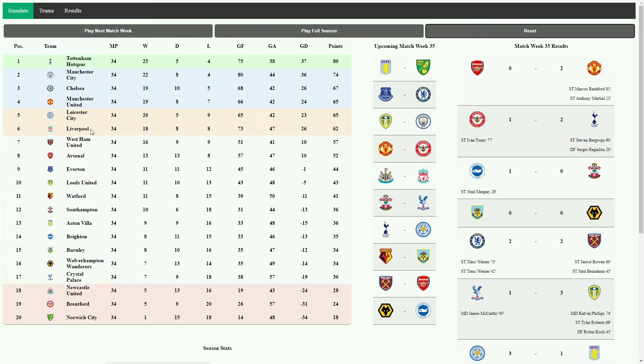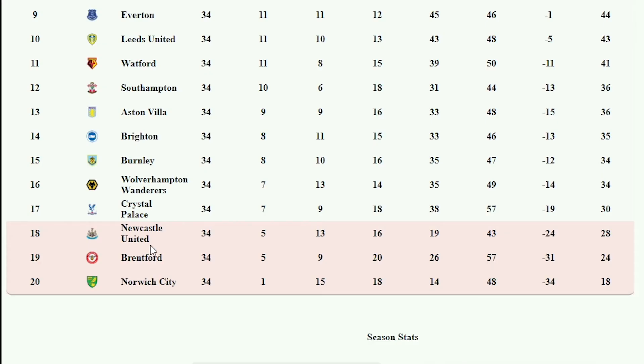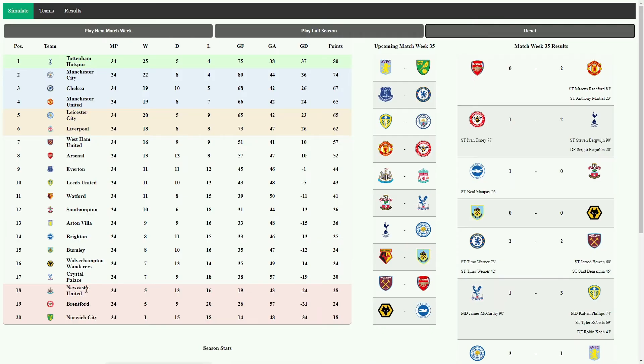This is just an example of poor coding at the start, because we've got Liverpool in sixth place — this makes no sense. And we've got Newcastle in the relegation zone, as well as Brentford, who are currently 12th. Newcastle are ninth, aren't they? So that is some poor, poor coding. At least it's correct about Norwich, but it's very easy to be correct about Norwich. Anyway, enough of me rambling — let's simulate the next match week.